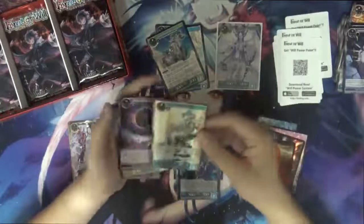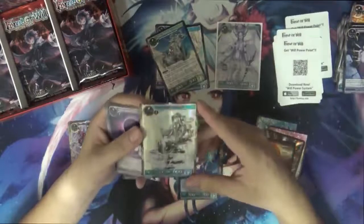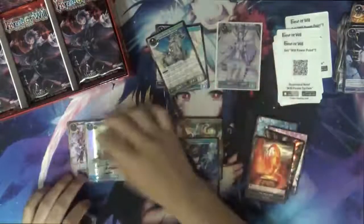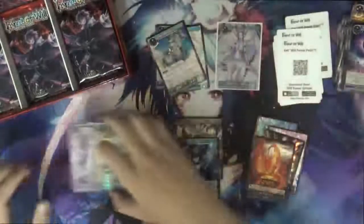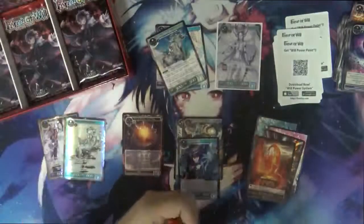Another full art SR — this one combos nicely with the new blue ruler. I really like the new full art design. It doesn't cover the text like the old Forcer Wheel symbol did. Now you can see the Forcer symbol in the background, and the texture on these cards is great. You'll see what I mean when you buy packs and pull a full art yourself.